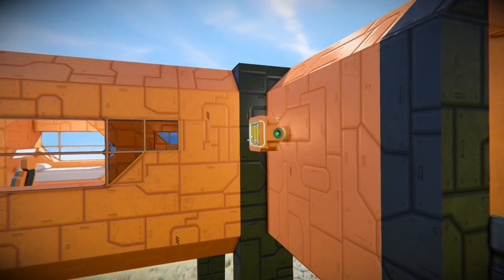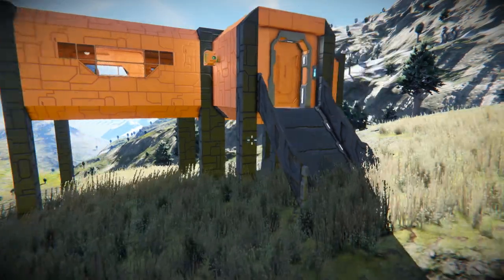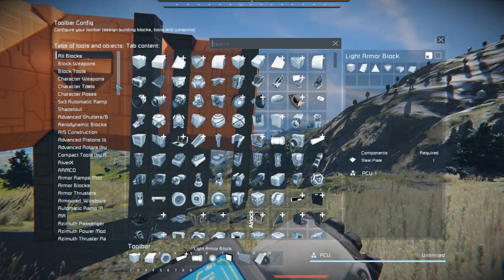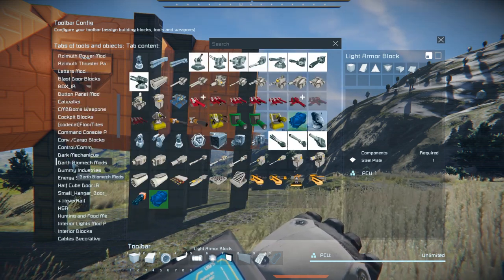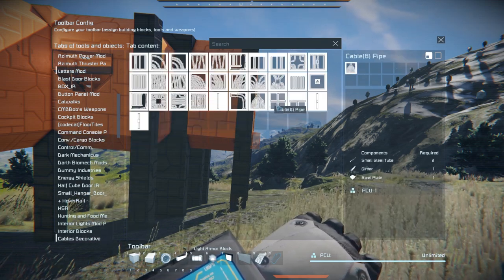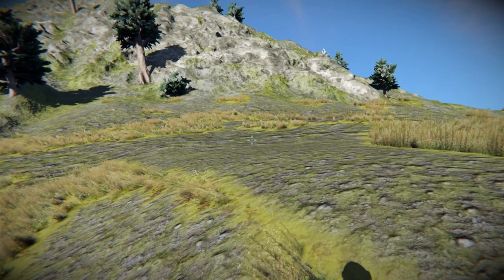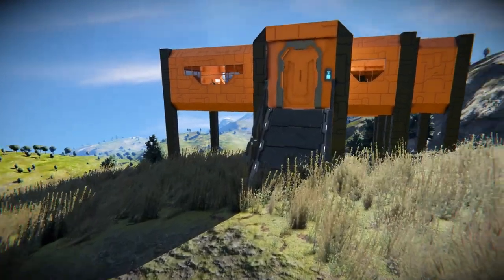Obviously I haven't put the power anywhere - this thing has no systems. What I figured for the systems in these buildings is they'll be outside. We'll use decorative cables, and we'll run it from the building itself out to a generator, solar panel array, farms, and whatever else is in this little settlement. Kind of like a space homestead type thing - that's what I'm going for.